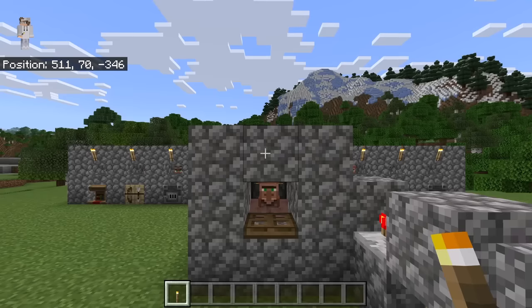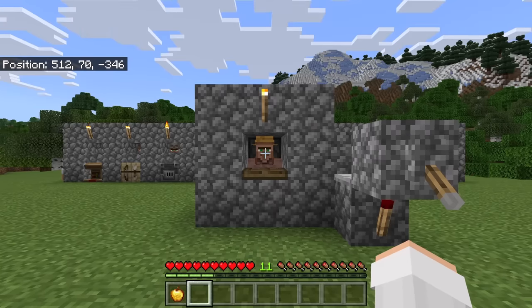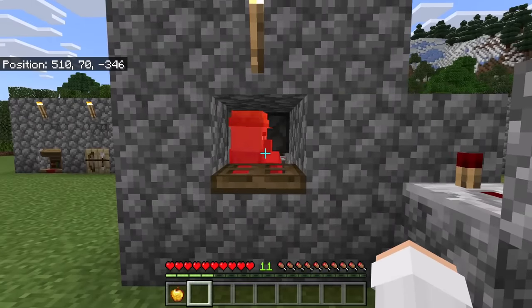The next step is to place a torch over here. This is the villager curing chamber — it will be used to get trading discounts. I recommend you set the world difficulty to hard so that the villager does not have a chance of dying when attacked by the zombie. The first step is to flick this lever up. That will cause the pistons to move back and forth, which will cause the zombie to stay in its spot while still being able to attack the villager.